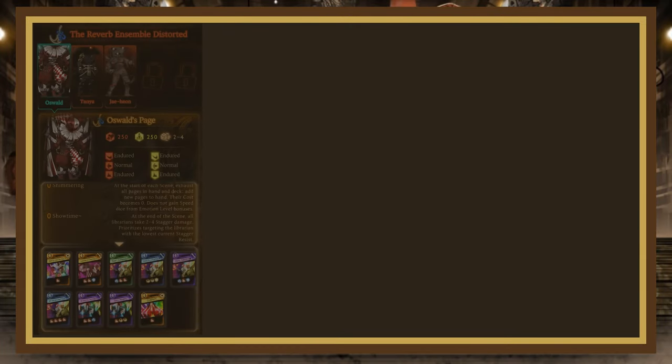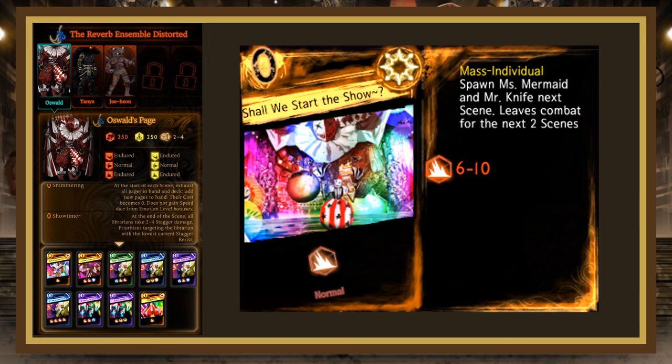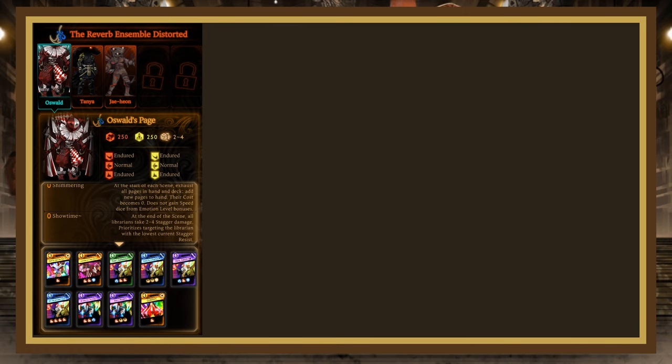Act 2 will have you fighting Oswald, Tanya, and Jaehyun. Oswald has 250 HP and stagger, is slash and blunt injured, and has 5 passives: Shimmering, Showtime (all librarians take 2-4 stagger damage and he prioritizes hitting the librarian with the lowest stagger resist), I Can Shrug That Off (he can't take more than 50% of his max HP in a single scene), Farewell (takes 50 stagger damage whenever an ally dies), and End of the Show (fully restores all librarians' stagger resist and removes all status ailments on them when Oswald dies). On the first scene, he casts Shall We Start the Show — a mass individual rolling 6-10 blunt, spotting Ms. Mermaid and Mr. Knife next scene while he retreats for 2 scenes.